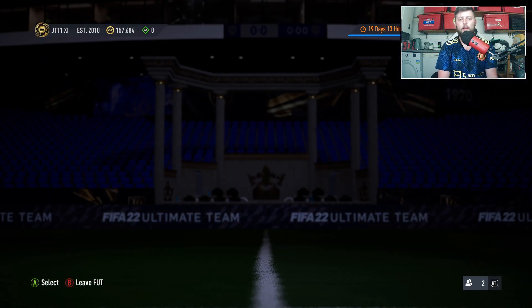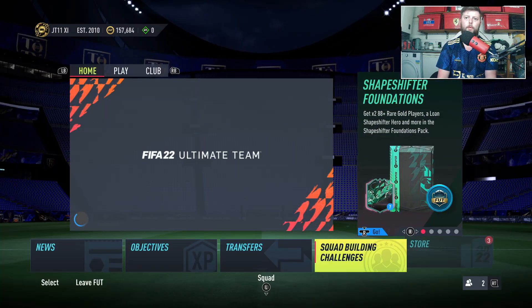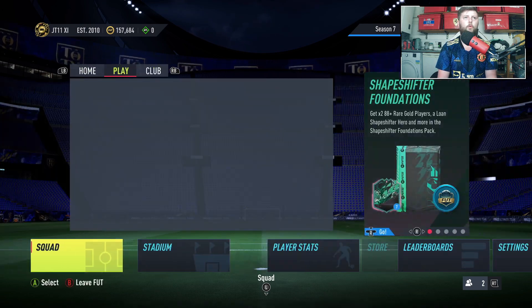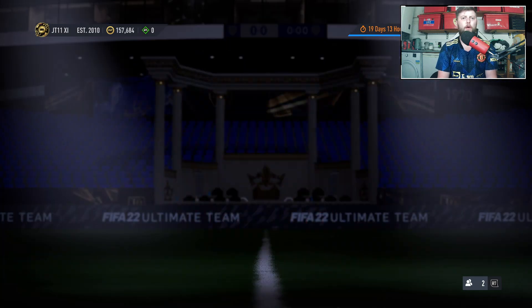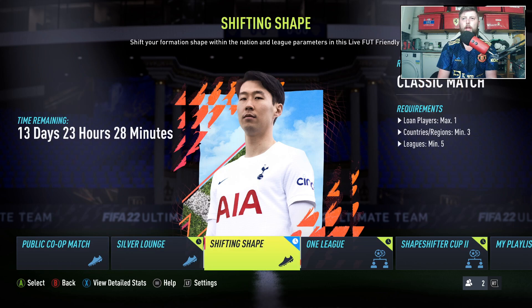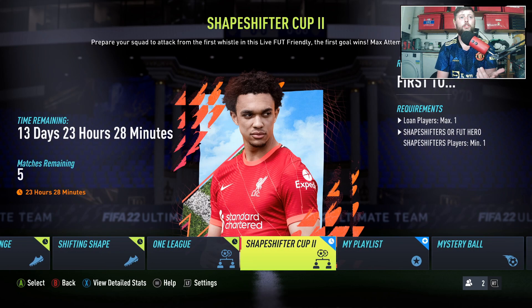As we did last week, the way to go into this is not through SPCs — you go into Friendlies and find the Shapeshifter Cup. They've actually changed it slightly: you must have a minimum of one Shapeshifters player or a FUT Hero player in your squad. That is why they give you the loan player — if you don't have a Shapeshifters card in your club, you can go get the five goals first and that will kick things off.